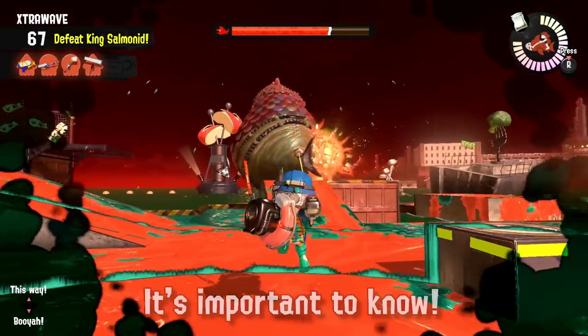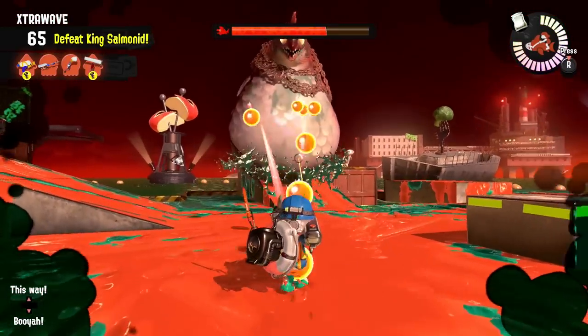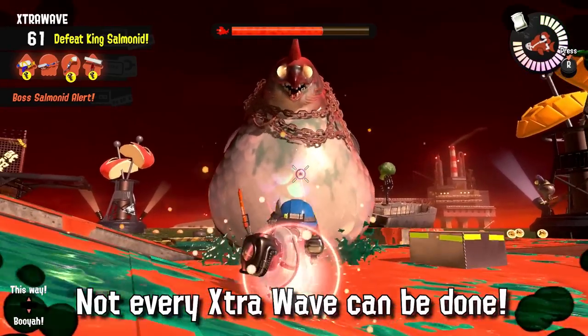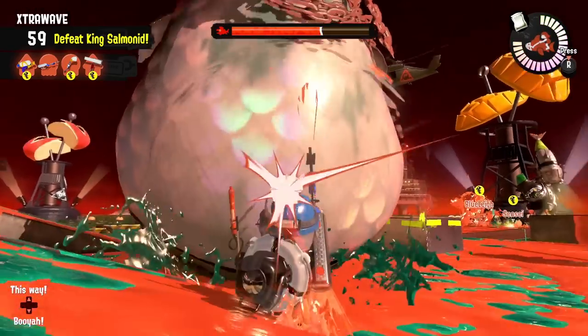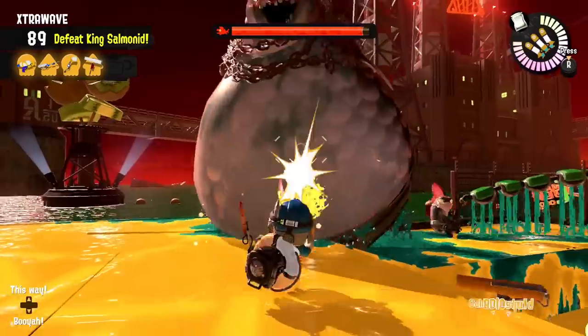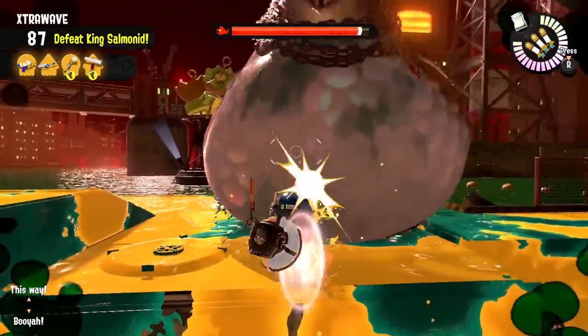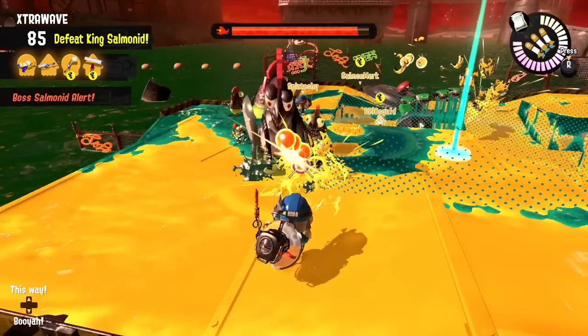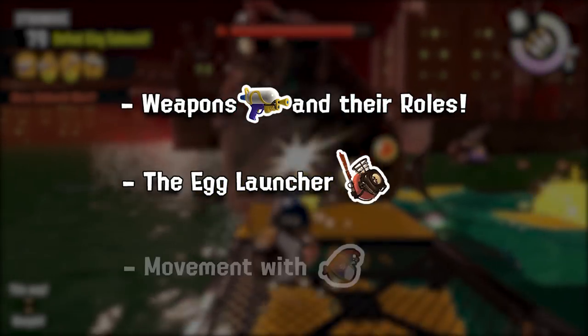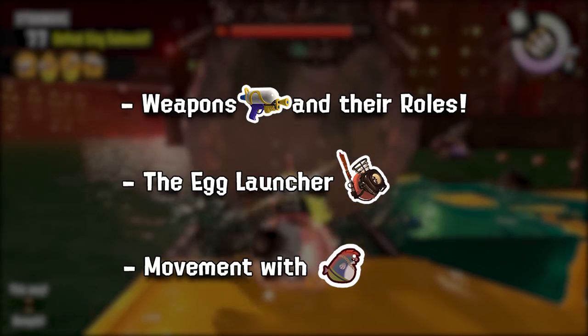First, it's important to know that if you're playing freelance with random players, not every extra wave can be done, as Salmon Run is heavily dependent on good teamwork. But there are multiple techniques that can make it significantly easier, and that's what we're trying to achieve. There are multiple aspects of this wave where things go wrong, and I've separated them into three sections: weapons and their roles, the egg launcher, and movement.